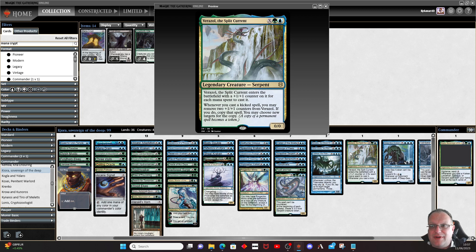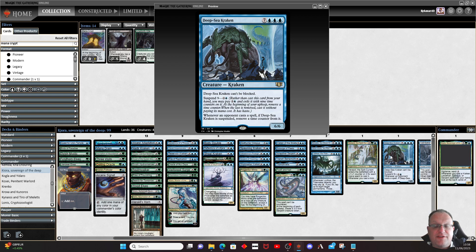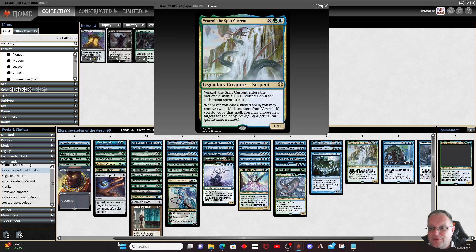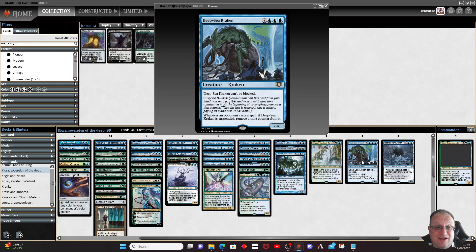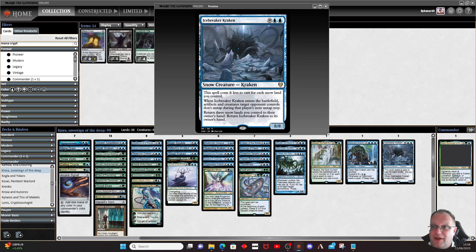Vyrissol could come out — I'm going to be honest, I was going to play more with kicker in the deck but only put a few in. You can sink all your mana into it and get a lovely big serpent if you want, hence why it's still in. Deep Sea Kraken is suspendable, can't be blocked, and whenever an opponent casts a spell while it's suspended, remove a time counter from it. Suspend it as quick as you can — it has suspend nine but people cast spells fast, and I've suspended it on turn one using an island. Icebreaker Kraken is the main reason the snow lands are here — this spell costs one less for each snow land you control. When it enters the battlefield, artifacts and creatures target opponent controls don't untap during that player's next untap step. Then you can return three snow lands you control to your hand and return Icebreaker Kraken to its owner's hand — a repetitive lockdown if you're lucky.